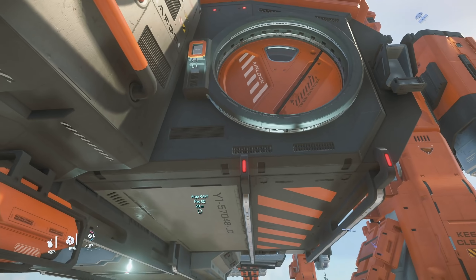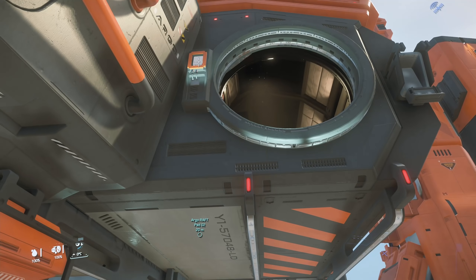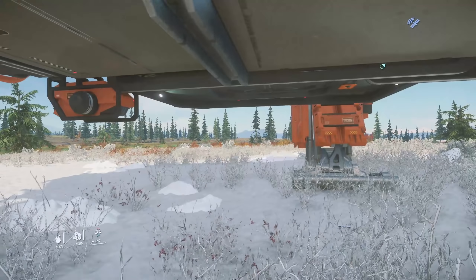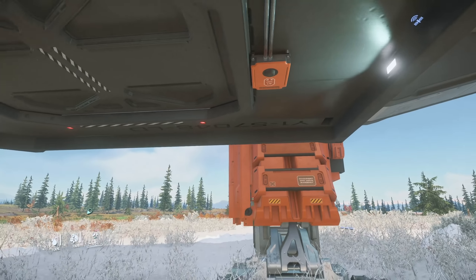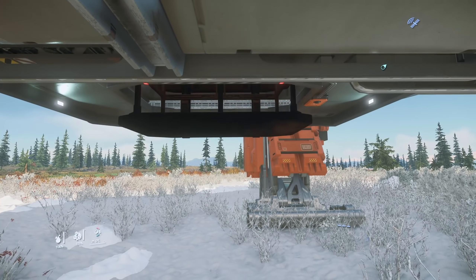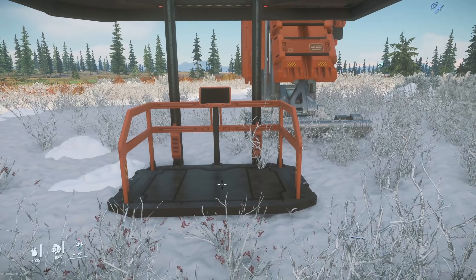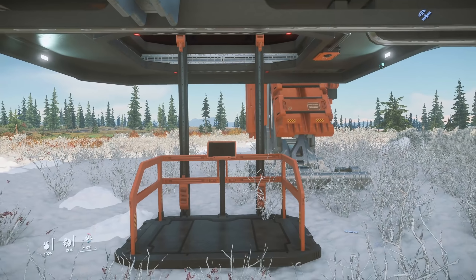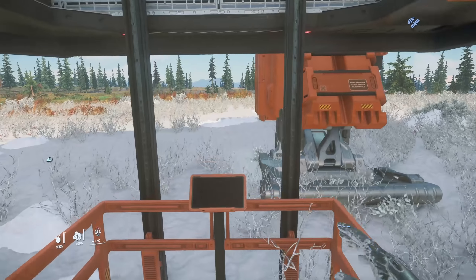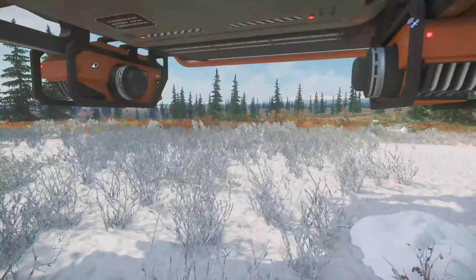The airlock will allow you to attach to ships and eventually space stations as well — very useful. Getting inside can be quite dangerous at the moment though. There should be doors that open up, but there's a time delay getting onto the lift, and if you're slow you can fall through and clip through the planet.